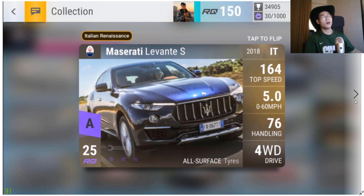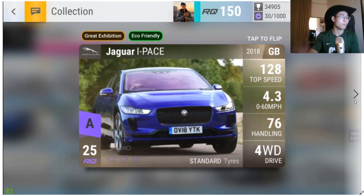I didn't give the Maserati Levante S the Blossom Choice tag. I want to keep consistency — ultra rares are much easier to max out so that's fine for the other Levante. Actually, I'm pulling the Blossom tag from the ultra rare Levante Diesel too for consistency. Even if I got the Levante S I'd have maxed it out, but no Blossom tags for any Levanters — my apologies.